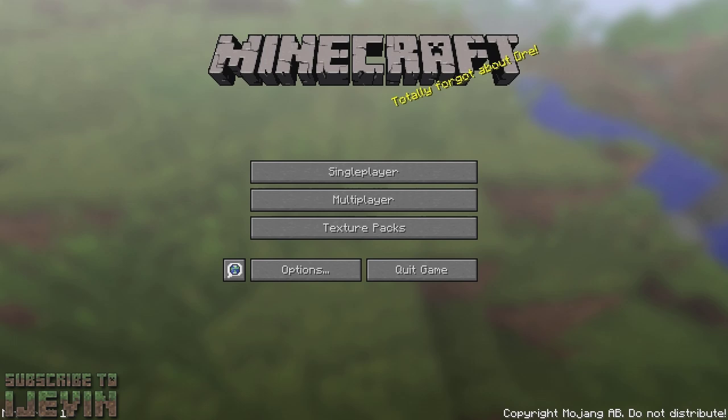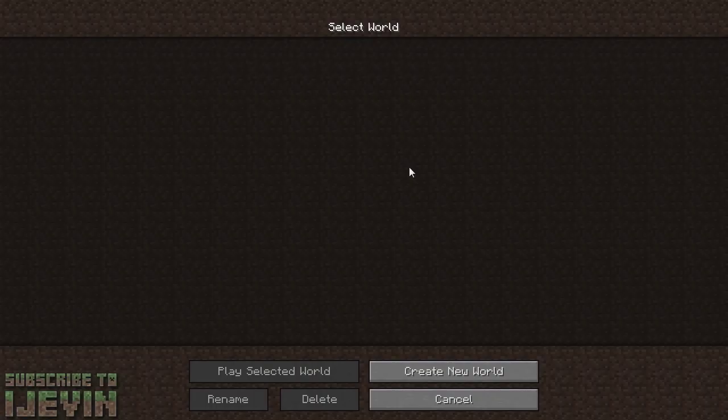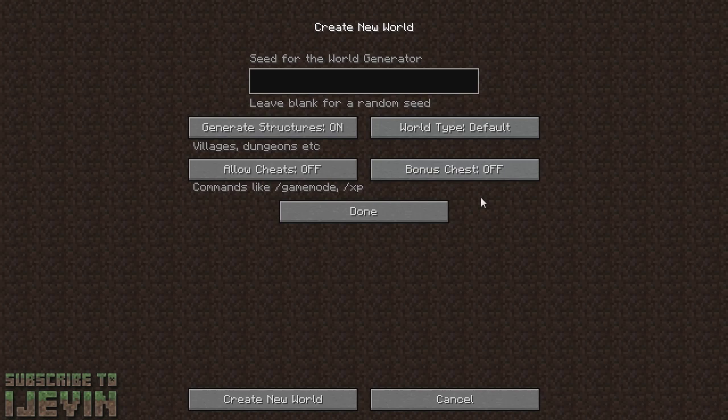Single player options now has kind of a single player commands feel to it. When you go to start a new world, you can do 'More World Options' and there are a lot of different things. You can turn cheats on and off — that basically lets you do things like set time zero to change stuff in your world, give yourself items, and things like that.